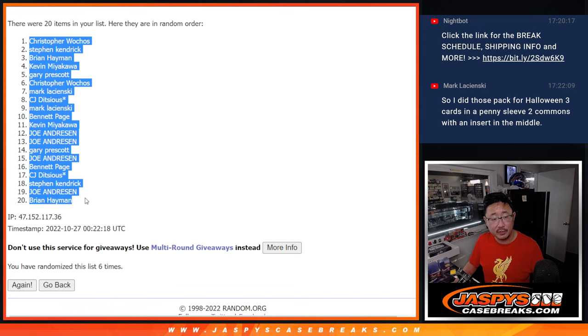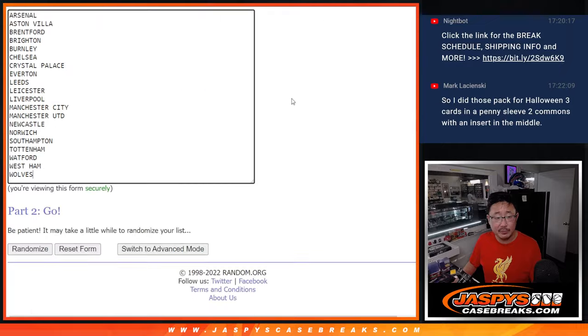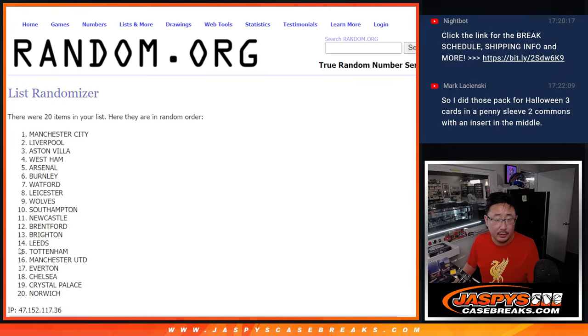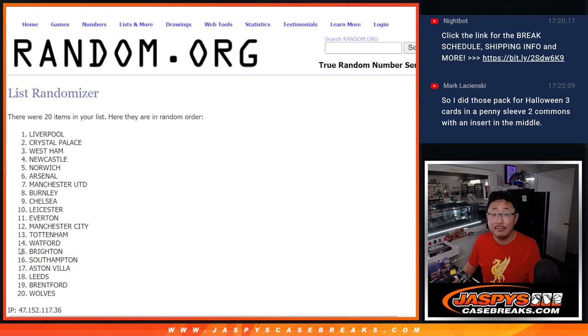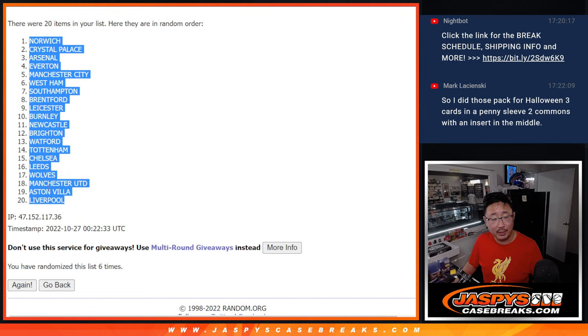We got Christopher down to Brian for the name draw. One and a five, six times for the teams — and we got Norwich down to my club, Liverpool.